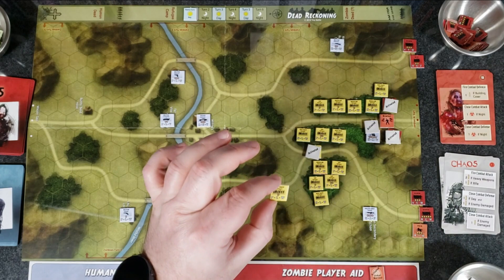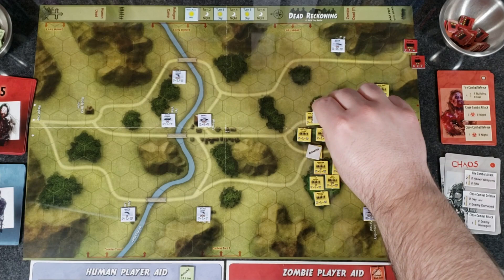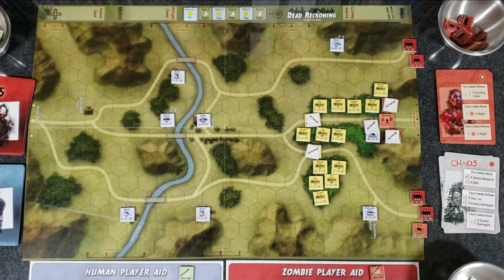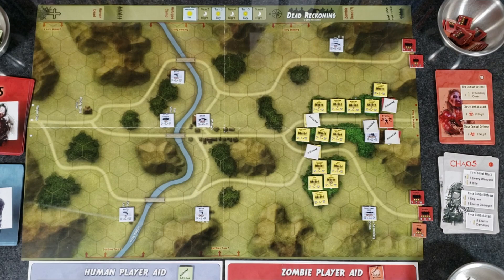The refugees are different types: regular refugees, Riff Raff, and VIPs on the back side. Each has a number representing victory points — you're trying to get them off the map. Some are worth more points than others. We go ahead and move both refugee units, placing activation markers on them. Sometimes you'll use tweezers to manipulate the counters — there are a lot of them. It's standard war game stuff.